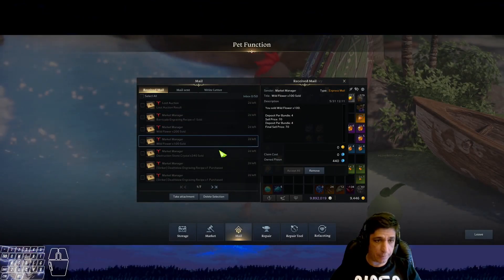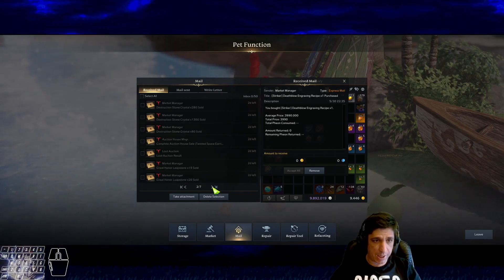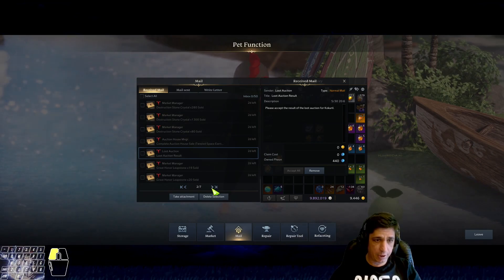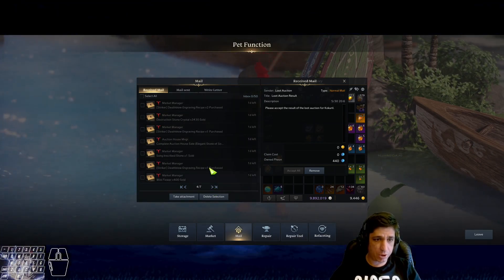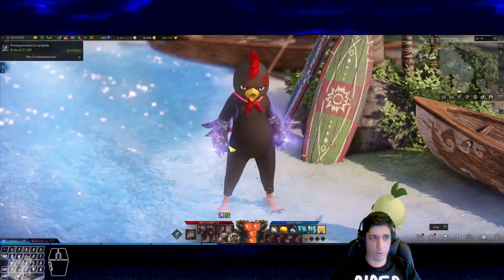Let me show you a small history of what we've been doing lately. Auction — this is the flowers. Destruction stones. Deathblow — that's a buy, so that's a minus. Stone crystal, stone crystal, stone crystal. Great honor, great honor, stone crystal, fish — that's a purchase. Wild flower soul. So we've been selling a lot of stuff during the whole week.